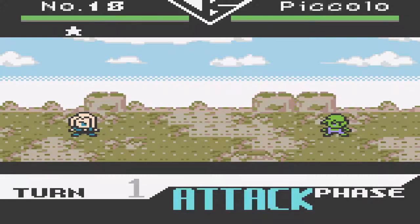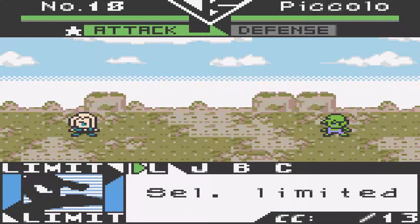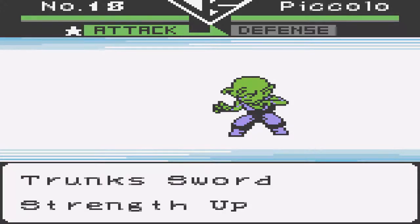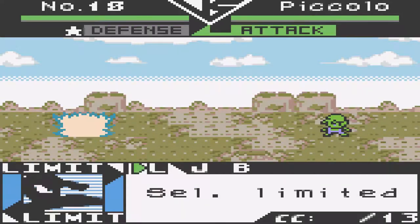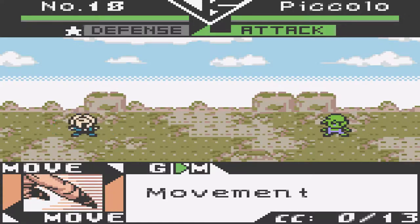Turn change. Attack phase, Turn 1. Card left 17, now 16. Select limited attack — let's gather power. Number 18 attacks: gather power. Piccolo guards with Trunks Sword, strengthen up. Defense phase. So 18 and other androids shouldn't be able to gather visible energy — at least not visible energy. But certain games fail to realize that, so in this game she can also gather energy visibly. In the manga and anime she couldn't, because they are robots — cyborgs, androids.